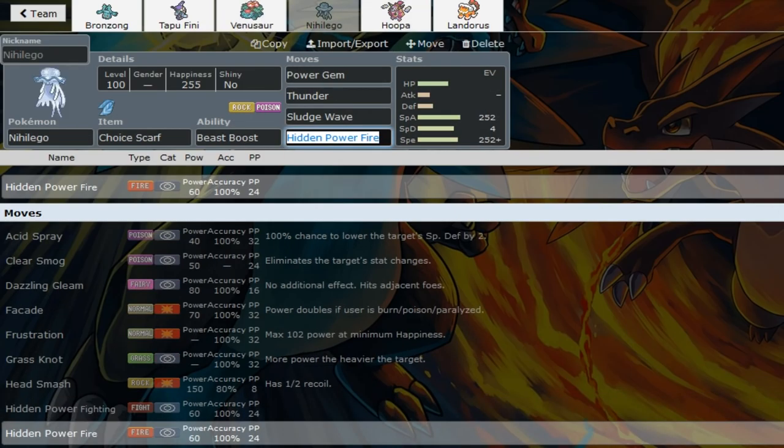We got Scarf Nihilego to check Volcorona. Thunder is interesting to hit Celesteela and to get some paralysis, though it's a bit risky - Thunderbolt might be better in some scenarios. HP Fire is really nice here because I have double HP Fire on these two mons, and I can punish Mega Metagross coming in for 30 to 40 chip damage. This was just needed for speed control.